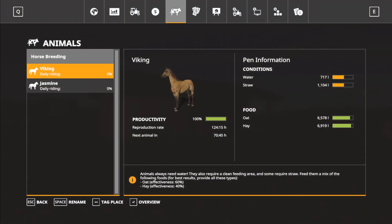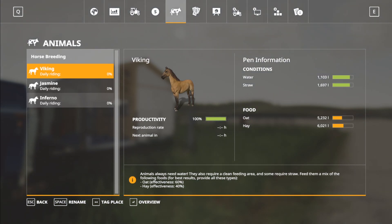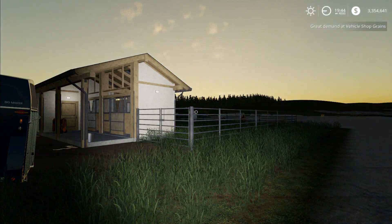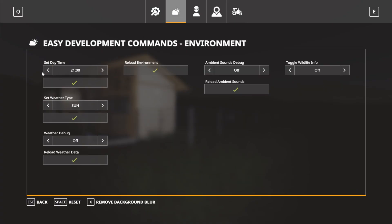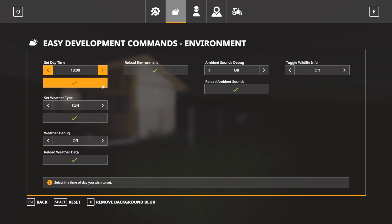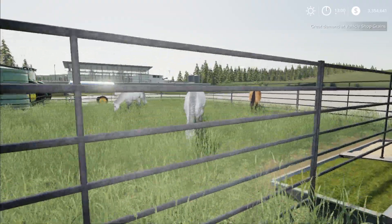I'm going to make a cut here and bring you back when we're getting close. We are getting close as you can see here. I did have to refill the water and the straw though. Very close — and perfect. We'll go ahead and hop out of this screen and slow the time back down. Let's get ourselves some daytime so we can actually see what we're doing. So we should have three horses in there — as you can see, we do.